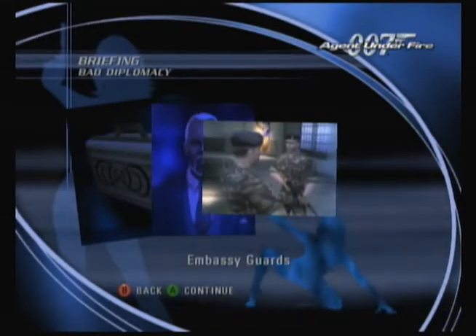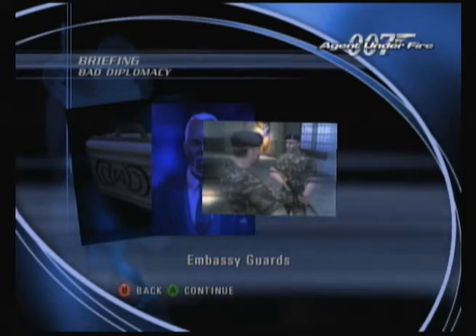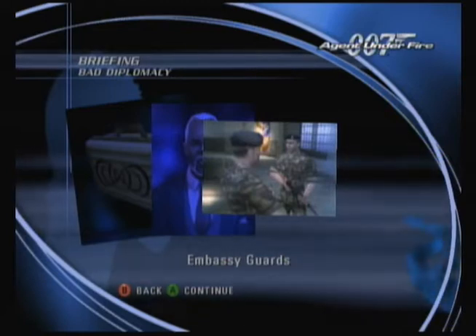We want you to infiltrate Griffin's secure room, find out what he's hiding, and access his computer records. Because he's a high-level diplomat, this must remain a strictly covert investigation. We're not sure of the extent of the conspiracy, so trust nobody.